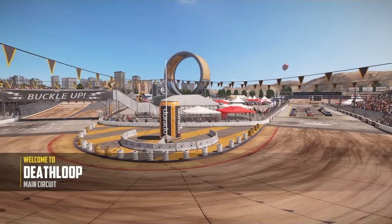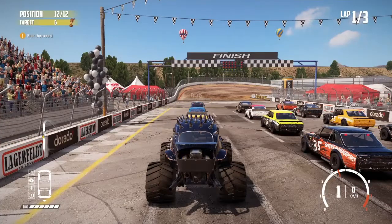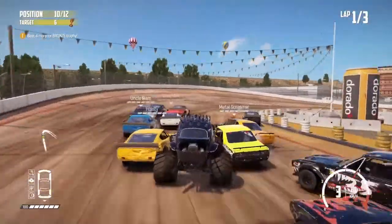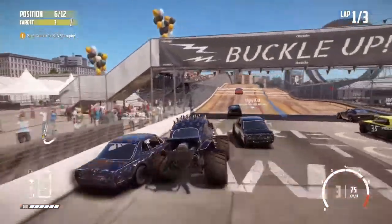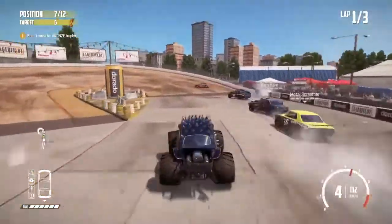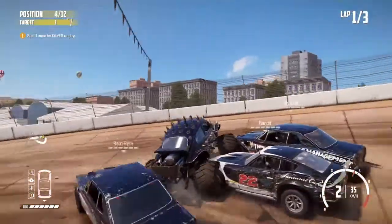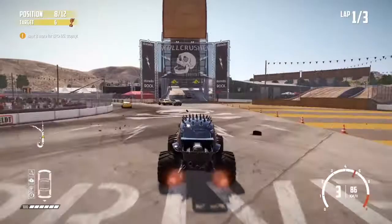Onto the fourth and final challenge of the day then, and it's a race at the Deathloop. Hopefully this should be really good fun — three lap race, twelve of us in total. Let's see how we get on, let's shove our way through. Watch I don't get pushed over the central part of those two lanes. Send it up the inside. I'm wedged — that's not good. Get going again. Car got wedged under the middle.